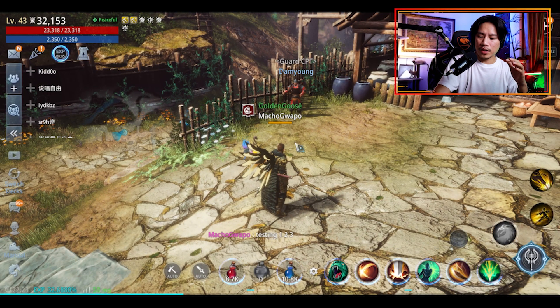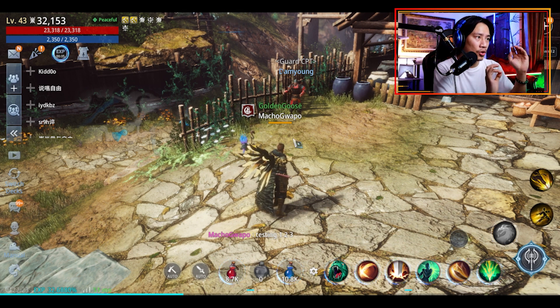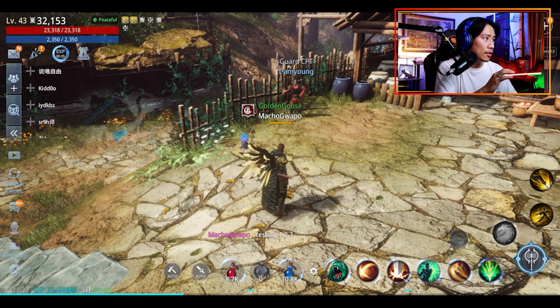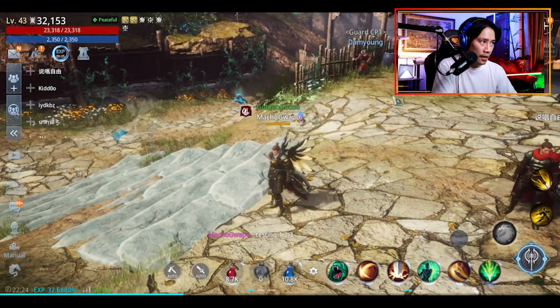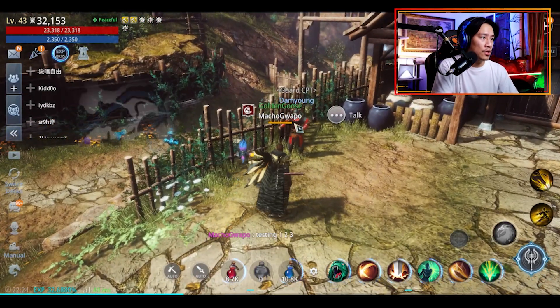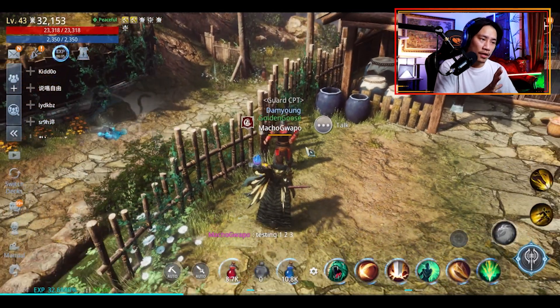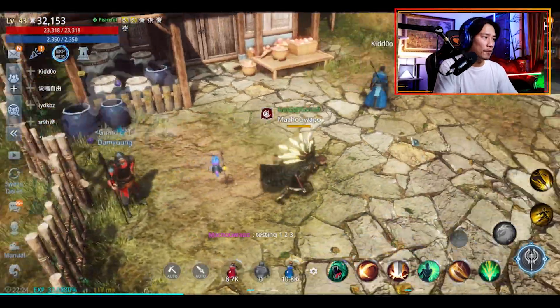For the first part of this mystery quest, you just have to talk to Damyang. Damyang is in Ginkgo Valley. If you click the map of Ginkgo Valley, the part where he is is right here. So you just have to go there, get as near as you can, and then click on talk. Just finish that conversation — it will finish the first clue of the first part.